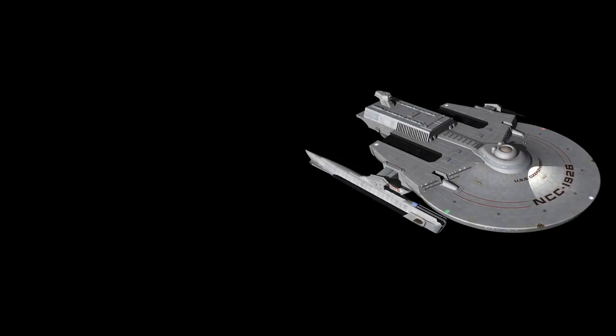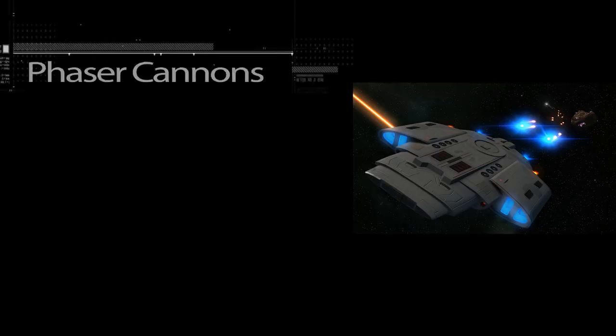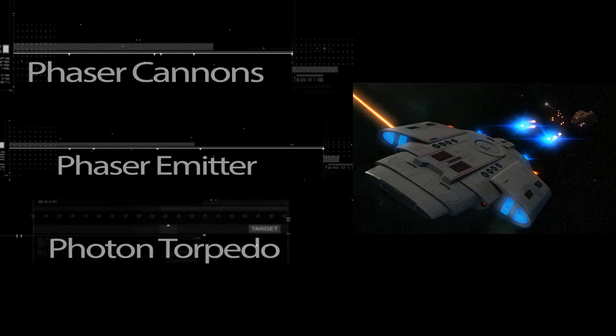The Soyuz-class, including the USS Bozeman, doesn't have a lot of technical layouts on record, but it's said to be based on the Miranda, so it may boast up to six dual phasers and two torpedo launchers. The Defiant-class, including the USS Defiant, boasted advanced technology including four phaser cannons — generally stronger than standard phasers — located above and below the nacelle root attachments, plus at least three standard phaser emitters. The deflector system could also be retrofitted to add an additional phaser bank. The Defiant had six torpedo launchers — four forward, two aft — and was capable of firing both quantum and photon torpedoes. It also had ablative armor, which would rapidly dissipate energy weapons, allowing it to take a harder beating than most ships even twice its size.